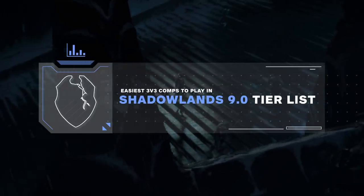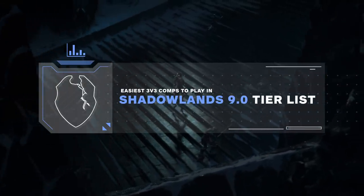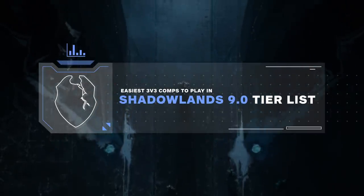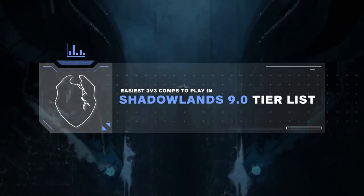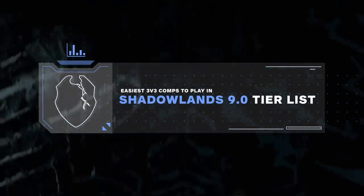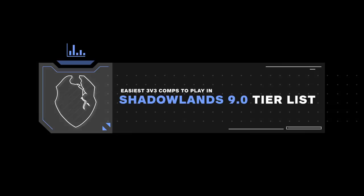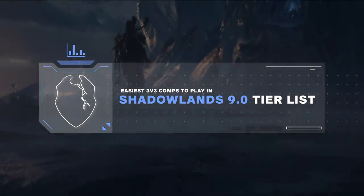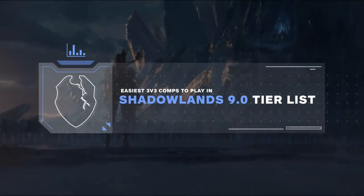Our goal with this tier list is to do two things. First, we're going to make sure every spec has a good composition included, so you know which one to play. Second, we're going to be ranking the compositions into three tiers: easy, moderate, and hard. So by the end of the list, you should know what compositions are strong to play for your class or spec, and what partners you should aim to play with, as well as how difficult you can expect it to be.